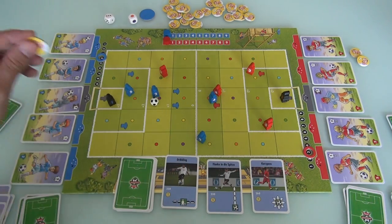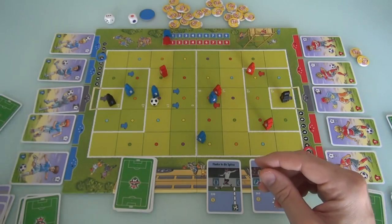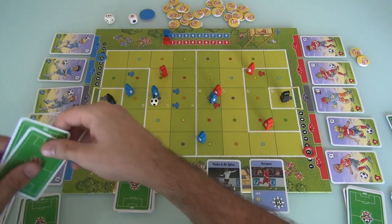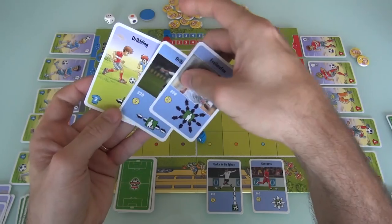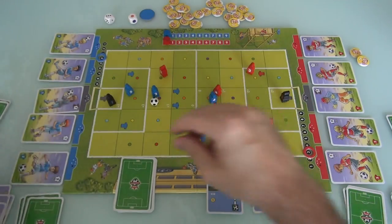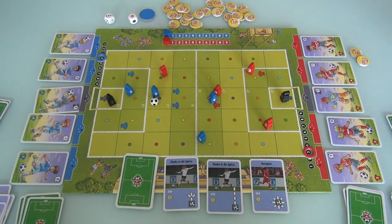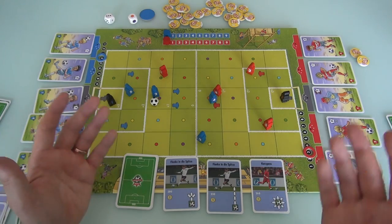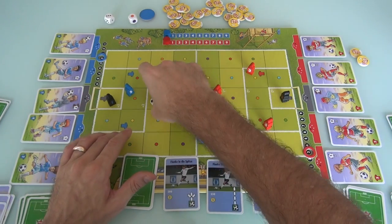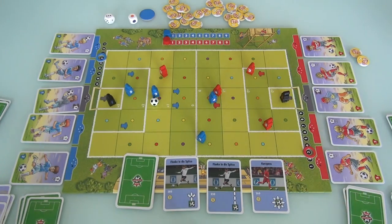Moving on to buying — I've got one Poldi point and buy a dribbling card. I refill my hand up to three: lots of dribbling I can do and some running next turn. A new Poldi card comes out — a nice pass, expensive at three. I have control of the ball but I'm not on Jen's side of the field, so I cannot make a shot. My turn is over.